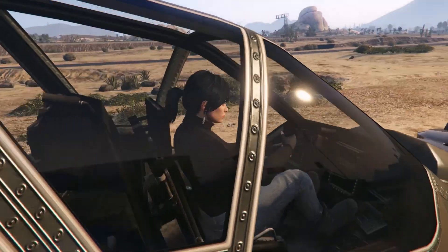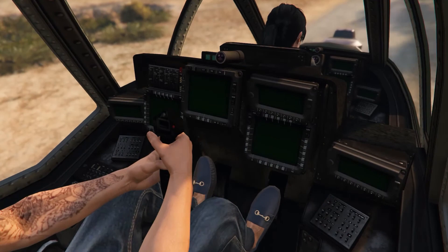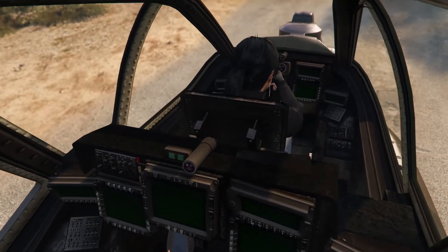The cockpit in the rear is the one the pilot uses, and this is the cockpit for the front.